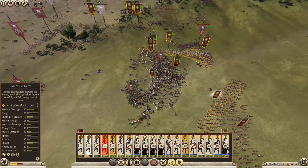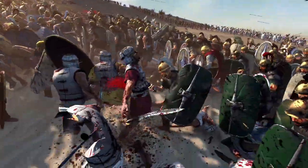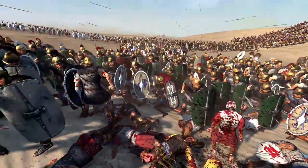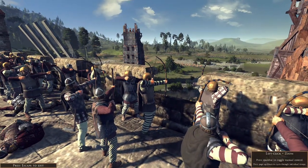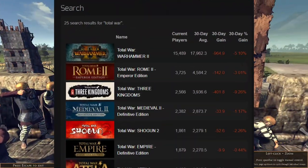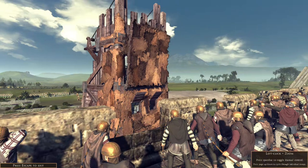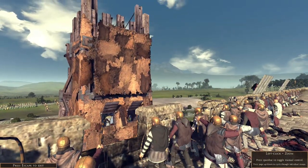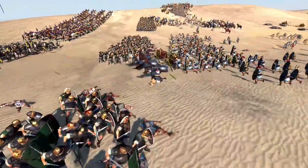One of Rome 2's biggest strengths is its setting: classical antiquity. The setting has so many possibilities for variety in both faction and unit design. Vanilla Rome 2 does a decent job at exploiting this variety, and is probably a major factor in the game's enduring popularity. That said, modders, as always, take a setting's unrealized potential and run with it, and that's exactly what Sebedee did with this mod.